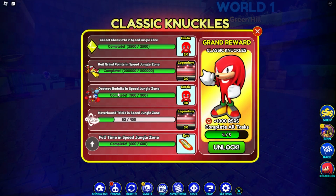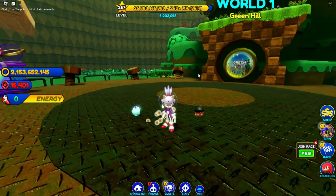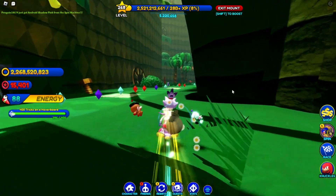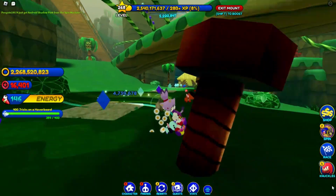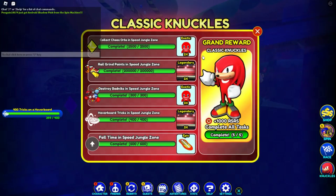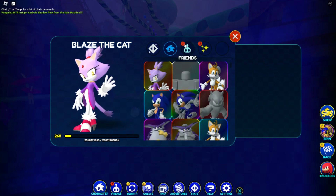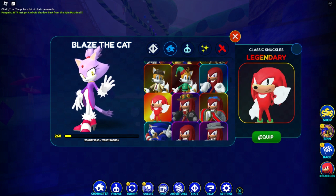Okay guys I'm back, and as you can see I just finished doing the real grind points and the other two I said I was gonna finish. So now the only thing I have to finish is hoverboard tricks in this Speed Jungle Zone. I'm gonna do that and I'll be back, and then we'll finally be able to unlock Classic Knuckles. Okay so I'm basically done, I just need to do a few more tricks. There we go, we finally finished it guys! The whole entire thing is done — 1000 Red Star Rings and the Classic Knuckles character.